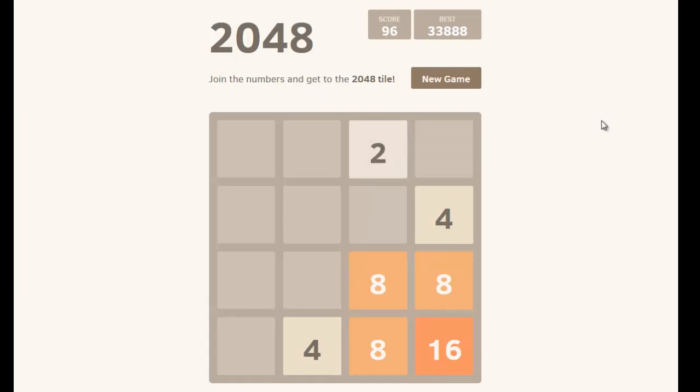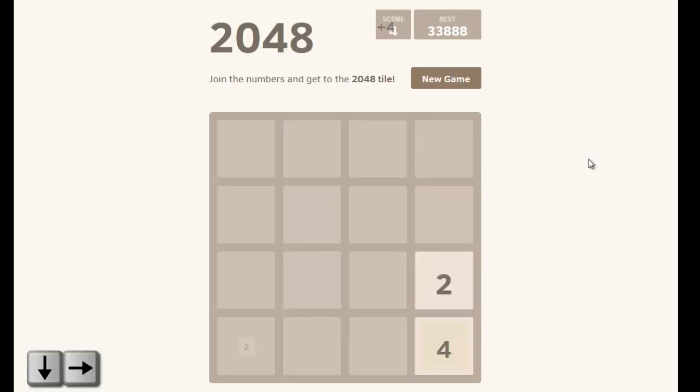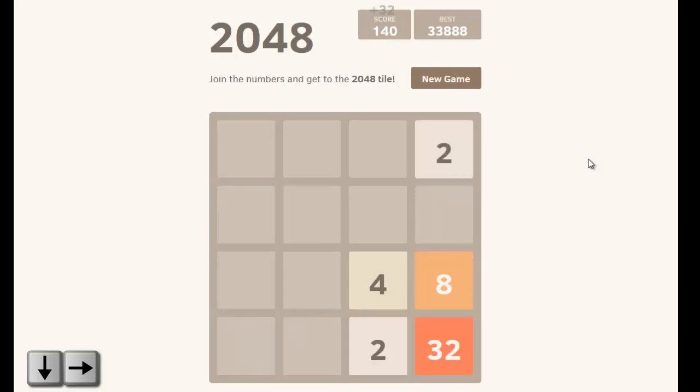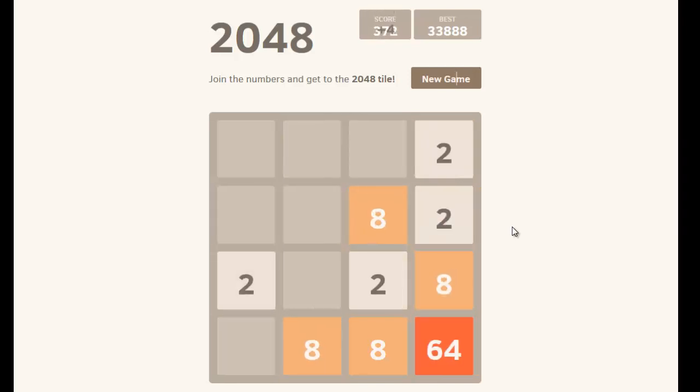Now, here comes the strategy. Basically, the strategy is simple: you want to pick a corner and make sure your highest valued tile is always in that corner. The best way to do that early on is to press down or to the right, down and to the right, and keep doing that back and forth. Over time, that highest valued tile will always stay in the corner. For demonstration purposes I'm going to pick this corner, so keystrokes will be relative to this corner. As you press down and to the right over and over, the far right column is going to start filling out.